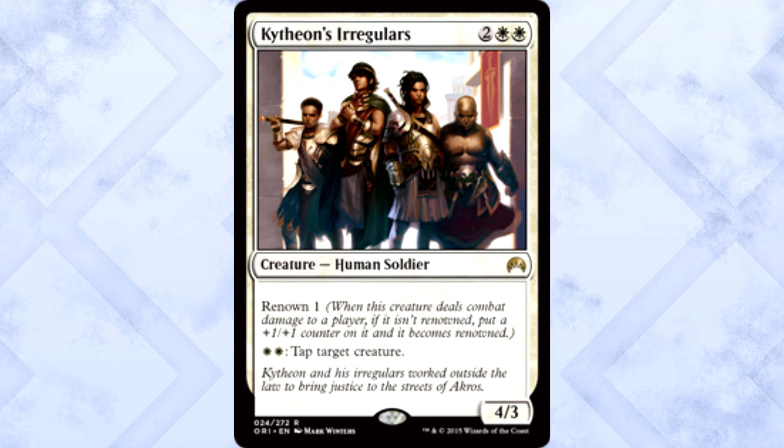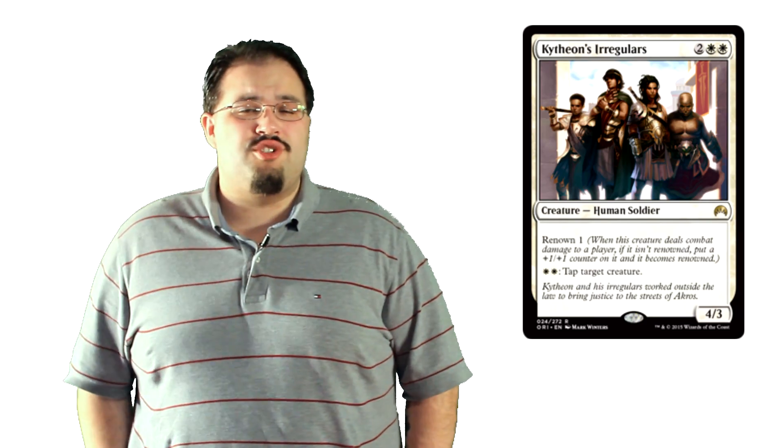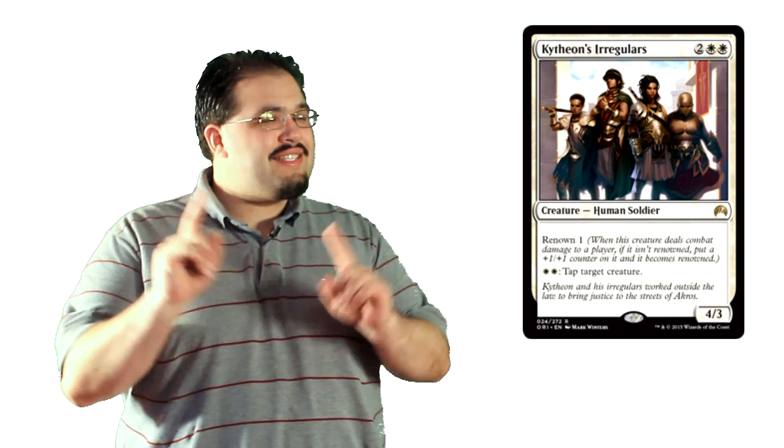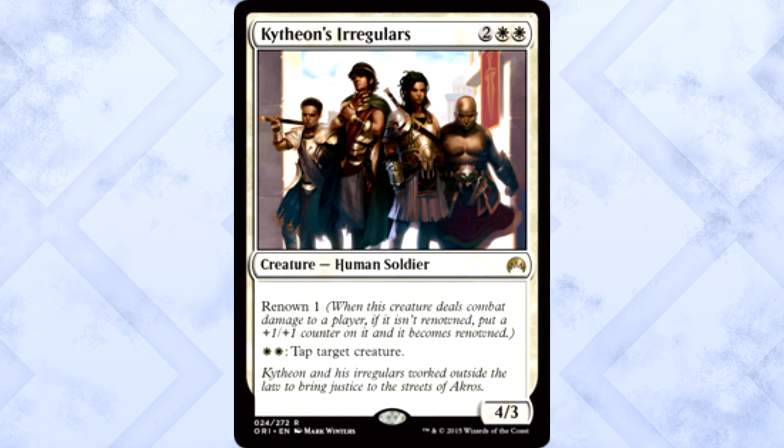Kytheon's Irregulars is 2 colorless and 2 white for a 4/3 Human Soldier with Renown 1. You can also pay 2 white to tap target creature. Wait, you don't have to tap him to tap a creature? Best card unlimited. Seriously, best card. I'll take this over anything else immediately. I don't care what's in the rest of the set. Tapping is already strong when it's on creatures that tap themselves to do it — this doesn't even do that. Sure, it's double white, but it doesn't tap. It's gross. What an easy way to win a draft.